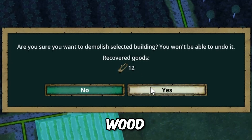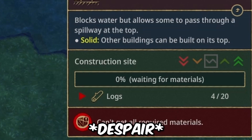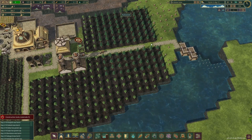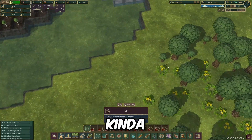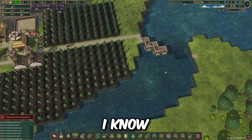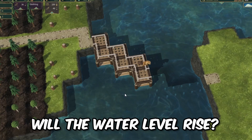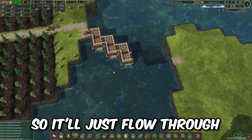I can destroy this for 12 wood. The dam is more important. Any water in this one? Nope - these two have water. The wood is being used on the dam. If they can build the dam we can get a bunch of trees. Will the water level rise and will I die horribly? No, because there are holes so it'll just flow through - we're good.